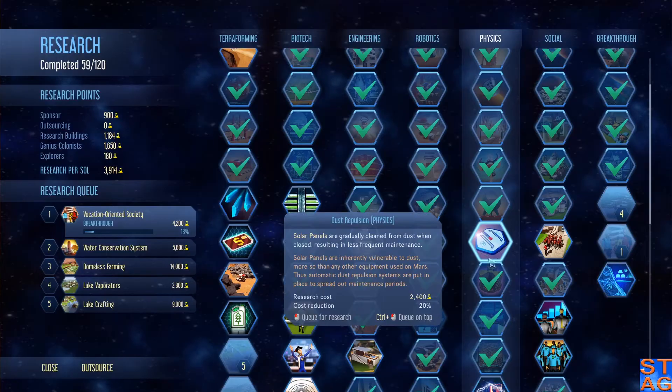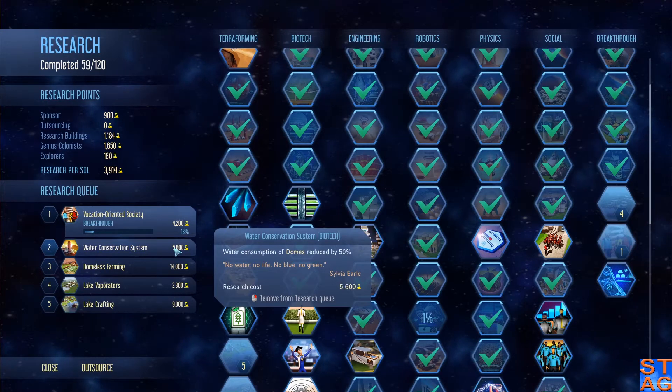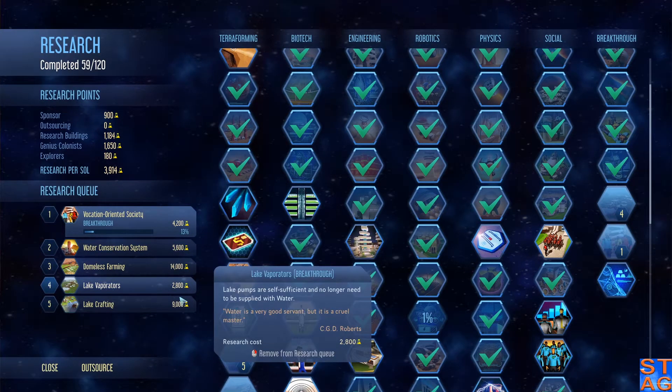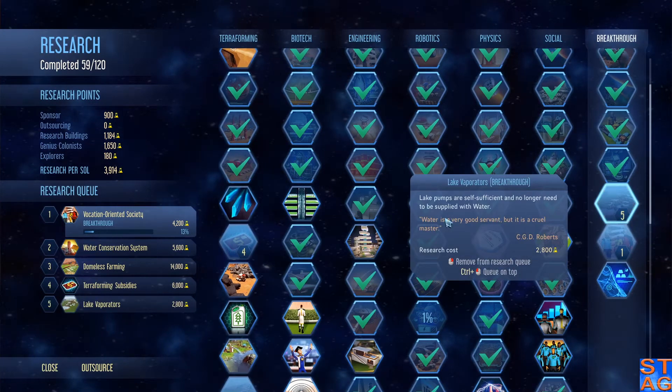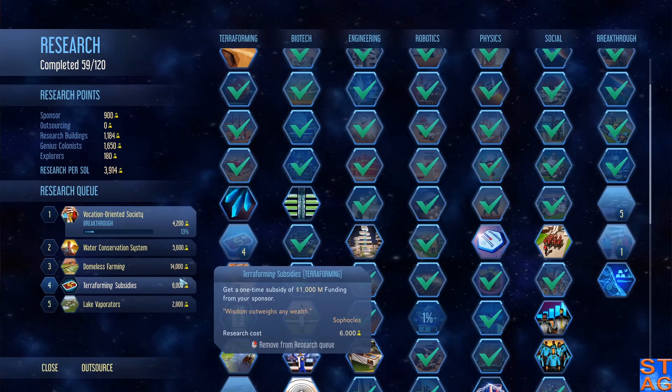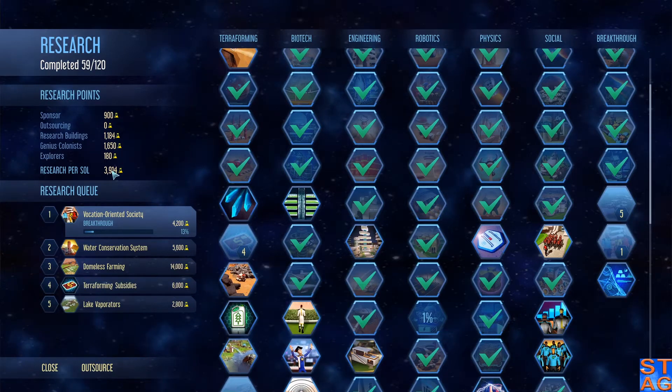We're doing vocation-oriented society right now. I'm going to go to water conservation system to reduce our water intake, domeless farming to give us the domes, and I'm going to do terraforming subsidies and then lake vaporators. I want to get a little bit of extra cash coming my way. We're currently producing about 4,000 research.